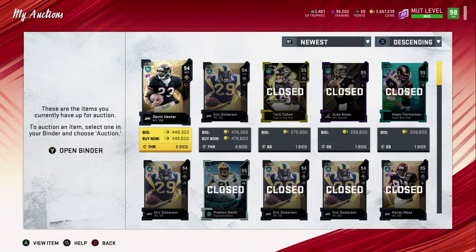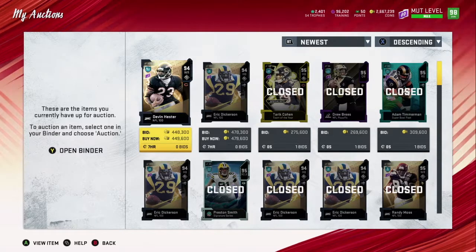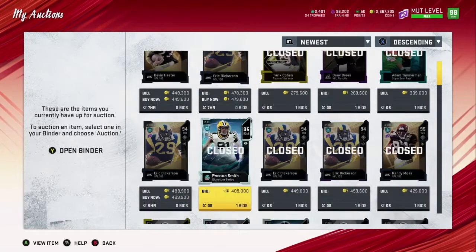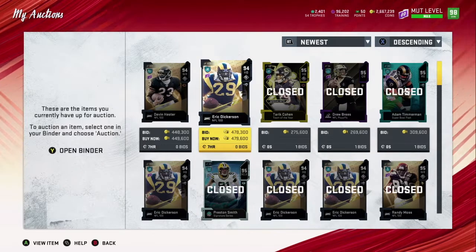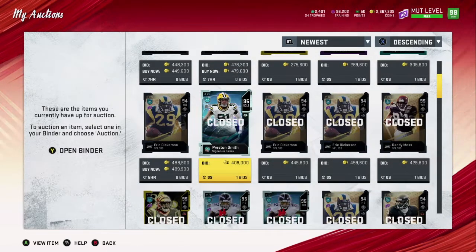Hey guys, this is Million Dollar Mud again. Want to say hello to everybody, making another video. Last video I was talking about the NFL 100 players — if you guys didn't see that, great video on a strategy of making coins. You can see here on the page I'm on now I have about two Eric Dickersons that sold and two up for auction, and Randy Moss there as well.